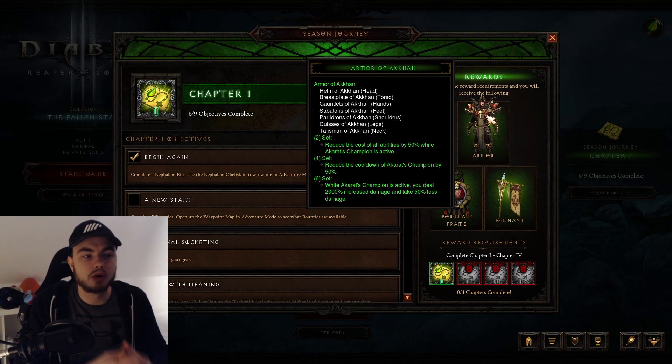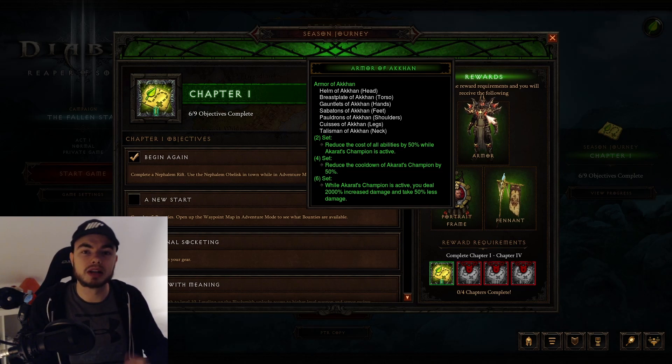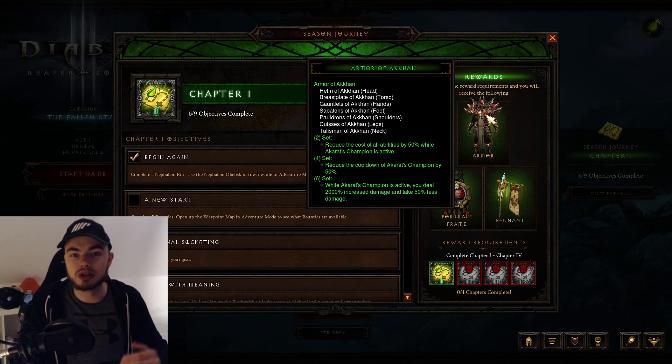The Crusader is getting the Armor of Akkhan. There's a whole playstyle around having Akkhan's Champion active and then dealing increased damage. This is pretty nice because you can just use this 6-piece here and then combine that with any kind of items you find, as the damage multiplier within it is just a static increase to overall damage. So Crusader is going to have a pretty good early season.